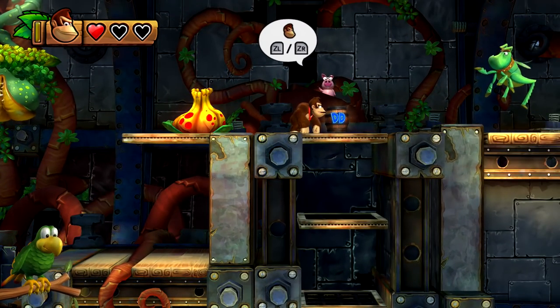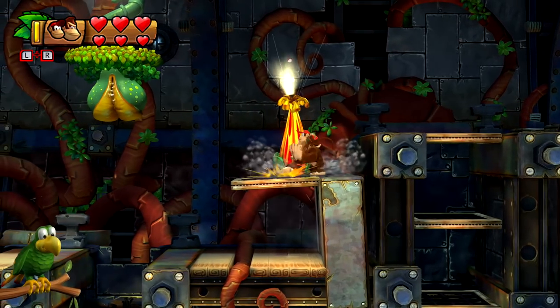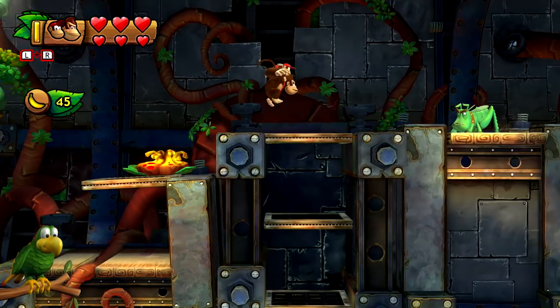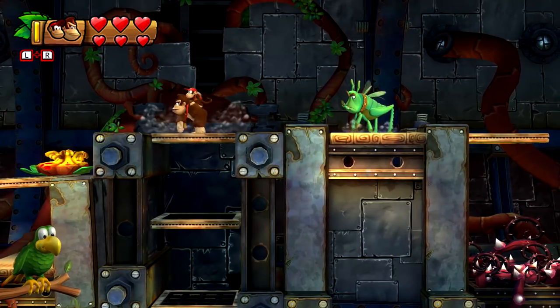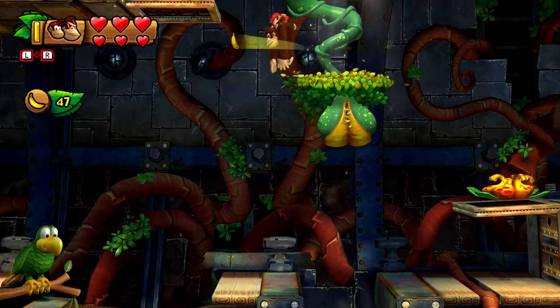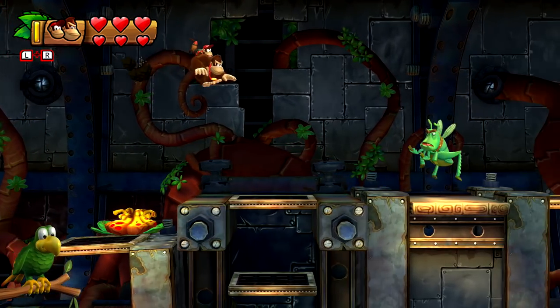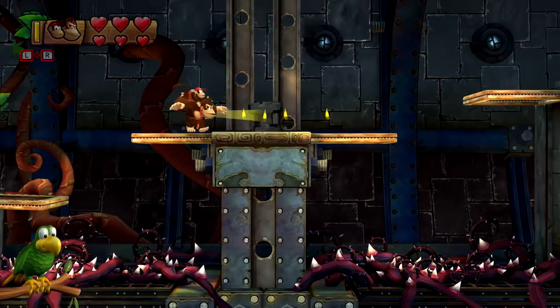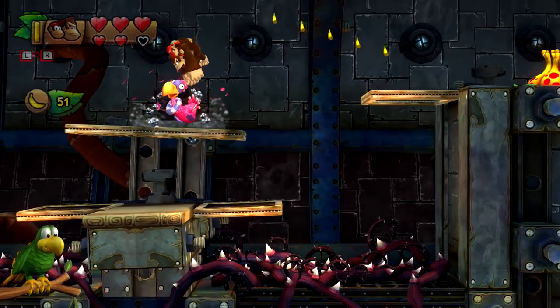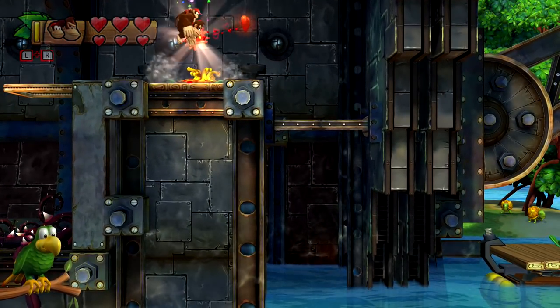Look at that - we got Diddy Kong as well. Just go ahead and pick you up and then toss you at this guy, or totally miss. I'm still very, very bad at that. I guess that's how you're supposed to get up to something like that if I were to roll jump. We've definitely gotten this one already - I do remember that. We need two more to go. That was our seventh out of nine, and we already got the puzzle piece and stuff for this. Luckily Squawks isn't like one and done - he keeps helping, which is fantastic.